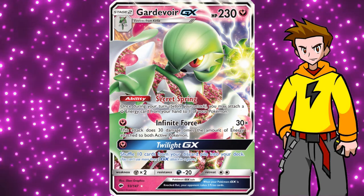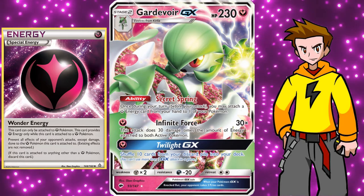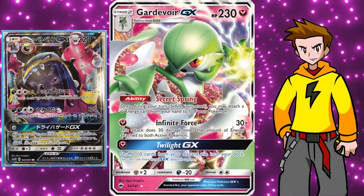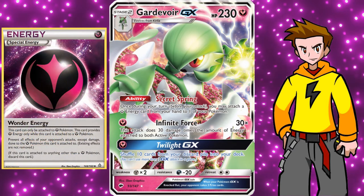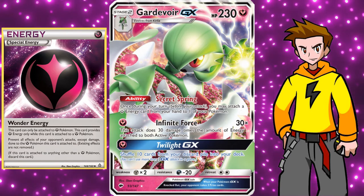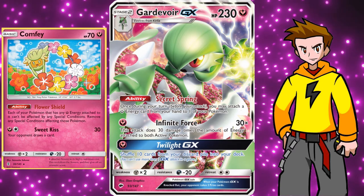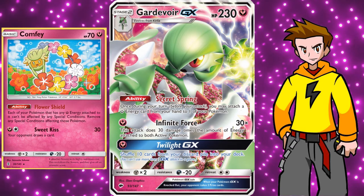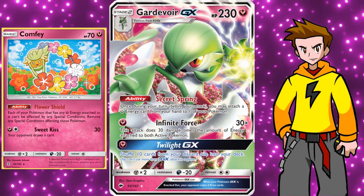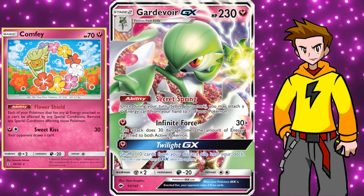We also have Wonder Energy, which blocks all special effects from attacks on the Fairy Pokémon it's attached to - great to dodge Alolan Muk's shenanigans. However, Wonder Energy cannot be attached through the Secret Spring ability of Gardevoir GX, and it can be easily removed by Enhanced Hammer, so be careful. Comfey is also a neat option to prevent special conditions, but you have to find bench space, and since we're only allowed 5 bench spaces - unless running Skyfield, which I wouldn't in this deck - that limits our tech card options.